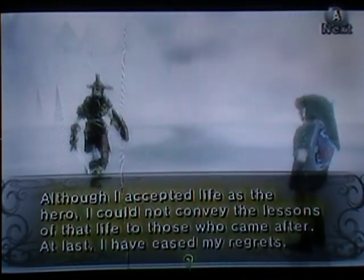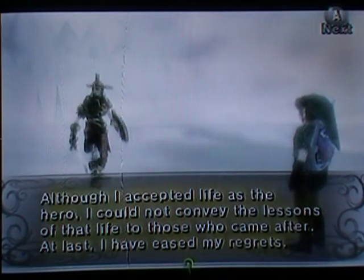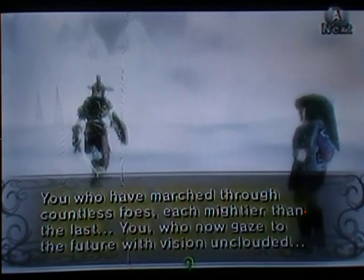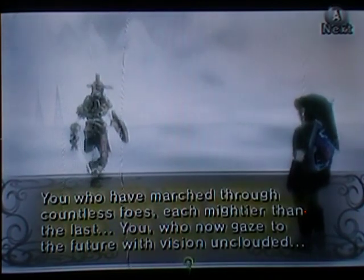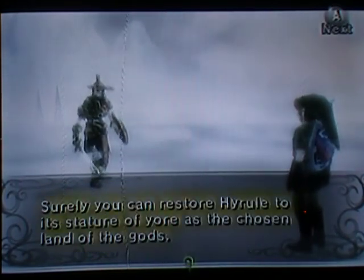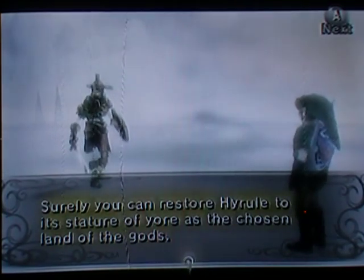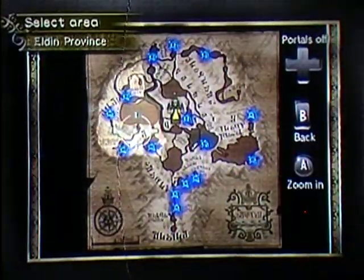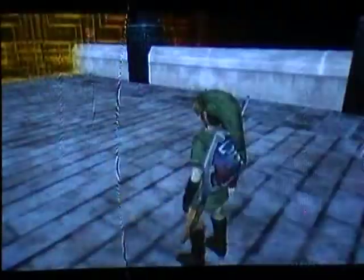You have at last mastered all of the hidden skills. Although I accepted life as the hero, I could not convey the lessons of that life to those who came after. At last, I have eased my regrets. You, who have marched through countless foes, each mightier than the last — you, who now gaze to the future with vision unclouded — surely you can restore Hyrule to its stature of yore as the chosen land of the gods. Farewell. Go, and do not falter, my child. Oh, am I so glad that we have finally gotten all the hidden skills. This calls for celebration. But we gotta get back to the main quest. I suddenly can't speak — maybe it's because I'm recording this later than I usually do.